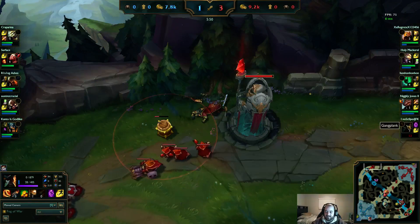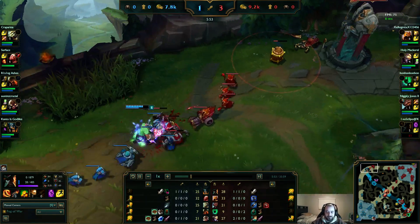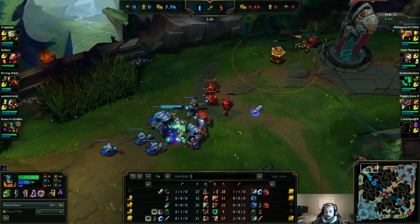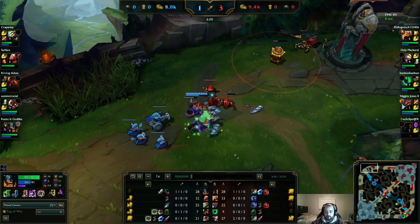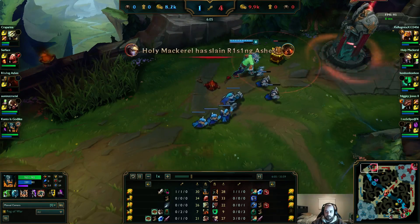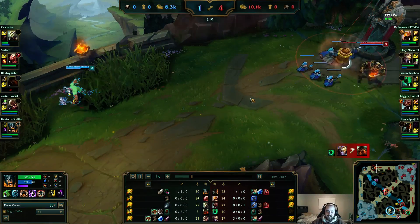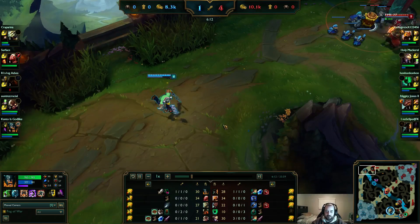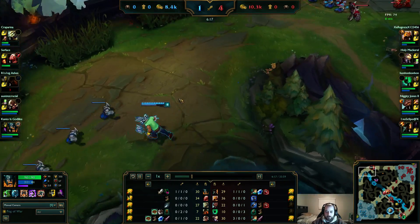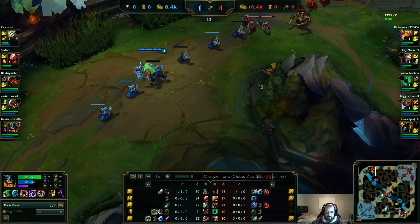Q-Max does so much damage, especially against a guy who has no armor. Yeah, I like this — just shove the wave, look to get a back off, make him TP if he has it. An extra 10 gold, I like it. CSing is meh, could be better — it's mainly because you died to the Udyr gank. What are you doing, bud? You got all this gold. You've got 1,000 gold — what are we waiting on?